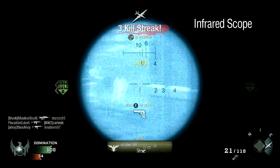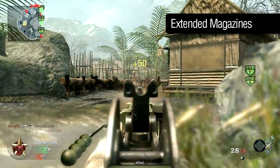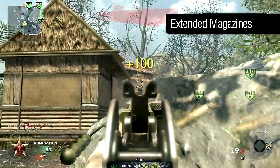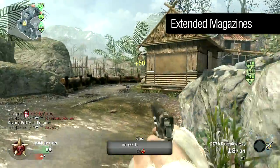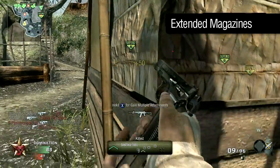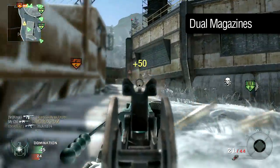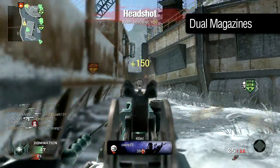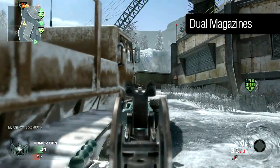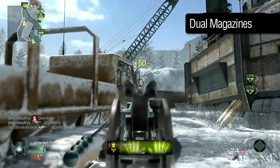With its good iron sights, it's the non-optical attachments that are the most useful for the Galil. Extended mags will boost your capacity per magazine from 35 to 50 rounds, rivalling the LMGs in terms of magazine size, and besting all of the other assault rifles' potential continuous output. The slower rate of fire means that 50 rounds can go a long way, so this attachment is useful when you need to repel multiple opponents at once. Dual mags won't increase your capacity, but will give you two extra magazines in your total supply and increase the speed of alternate reloads. This makes it a great choice when using a perk other than Scavenger, and the faster alternate reload also lessens the need for Sleight of Hand.